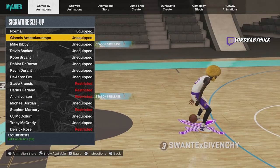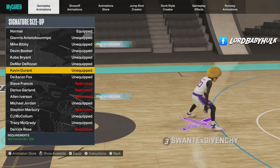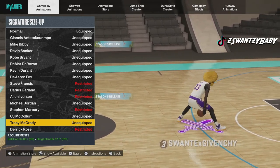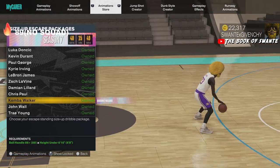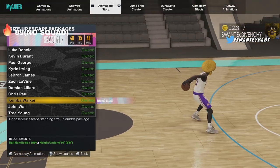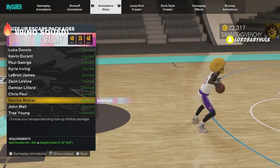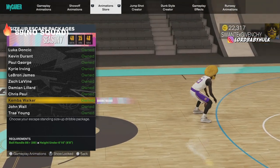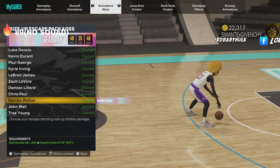My favorite size up for big builds is Giannis because you get the fastest speed boost. If you don't like Giannis because you like to right-stick dribble or stand-still dribble, then you can use T-Mac, De'Rozan, or Wade. Darius Fox is good too. My top two are Giannis and T-Mac. Kemba Walker escape can actually be a top-tier size up package — there used to be a speed glitch that's kind of come back similar to KD, and it's easier to crab. It can be a new norm.